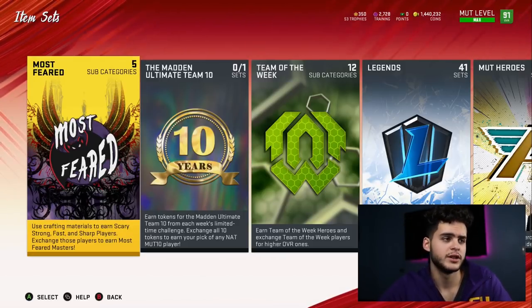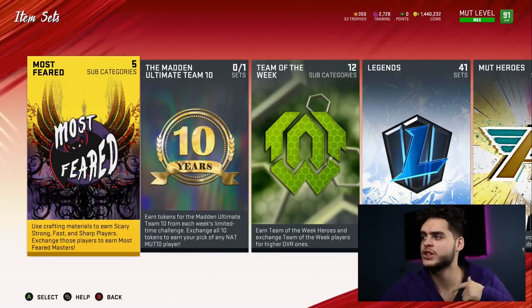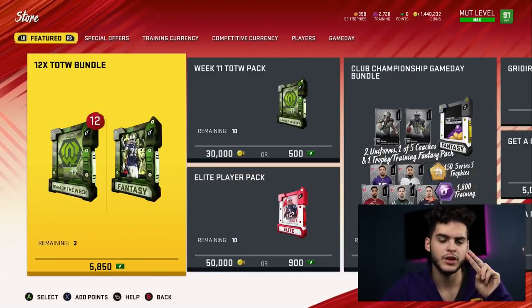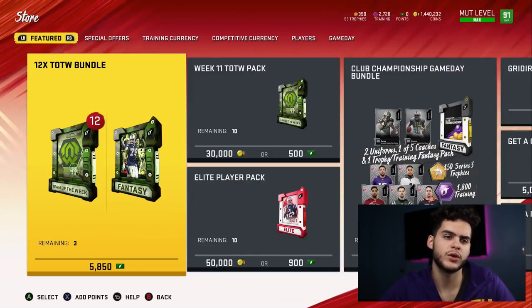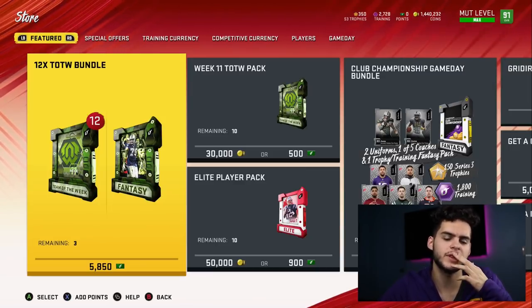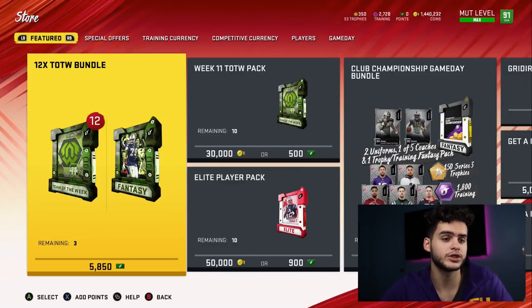There will also be more solos beyond the Turkey Bowl — like backyard games — with coin rewards and leveling up opportunities. In the store, there's going to be a pack for 150 Madden Points. It's a gamble, but it guarantees a player — potentially an 82 to 89 overall. For no-money-spent guys, disregard this, but for those who sometimes spend, a $1.50 pack pulling an 89 could be a top piece for a Turkey All-Stars set.